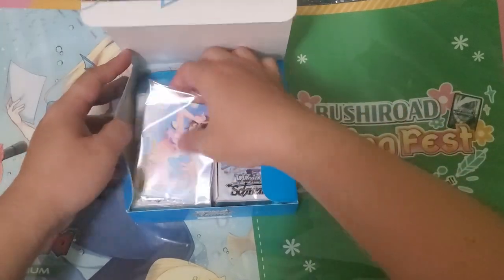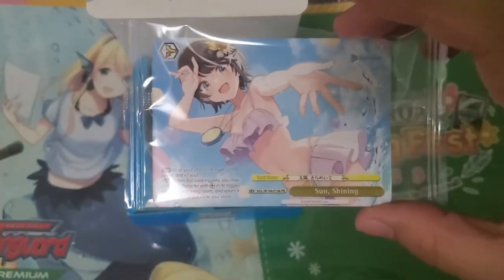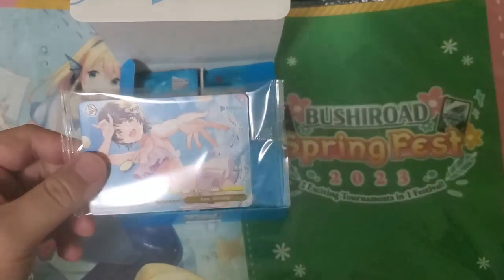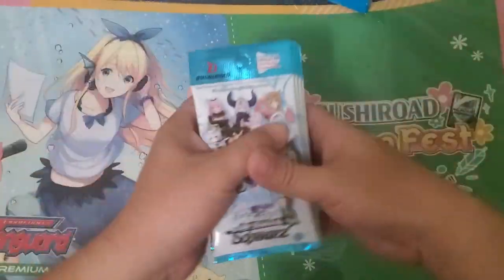First box. The toppers are the climaxes and promos. So this is the 'Sun Shining' — I believe it's a new Subaru level one combo. I'm not too sure, but yeah, really excited to be opening these.